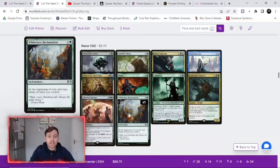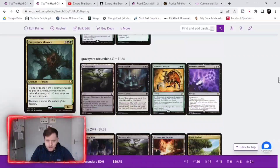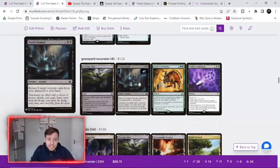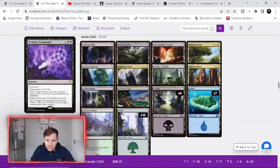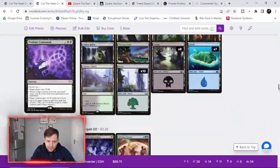One card at the beginning of our end step untaps all our lands — so if anyone casts a spell against one of our key pieces, hopefully we've got the mana open to counter it. There's also a bit of graveyard recursion in case anything we need has gone into the graveyard — we don't want it gone forever. I ended up with 34 lands because I found that was the best for this deck.